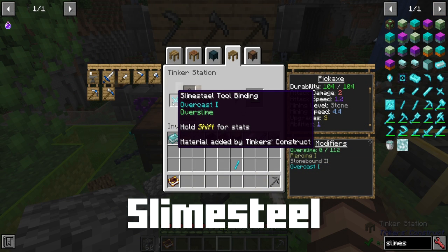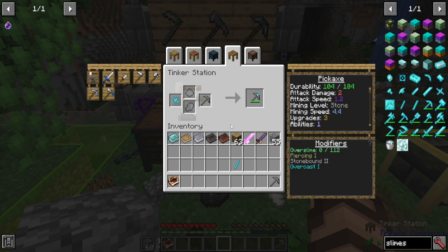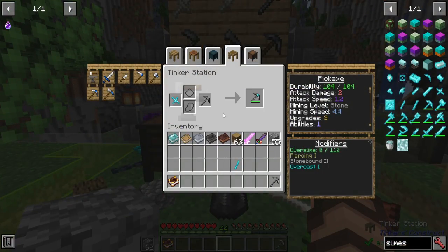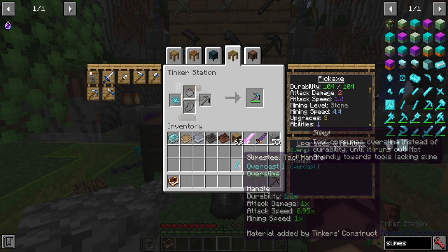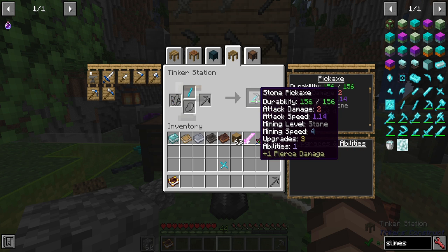Slime steel is actually an alloy made with seared stone, sky slime, and molten iron. Using it with a binding, you might as well be using slimy vines, but you can also add in tool handles or other parts to fill things out. It does add the overcast ability, meaning it's going to have even more overslime than a normal amount. Looking at the stats, it's not the best for any kind of weapon, but it does have a really good durability bonus, so it could be very welcome for different tool parts.